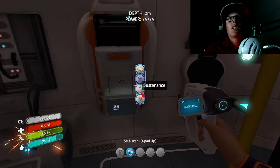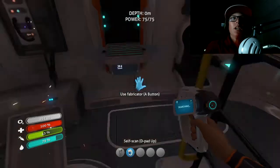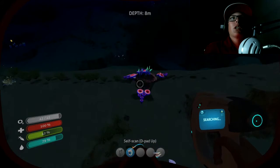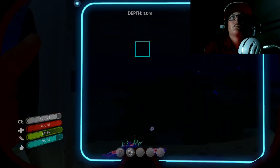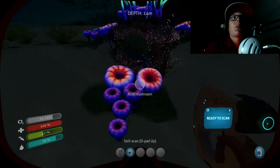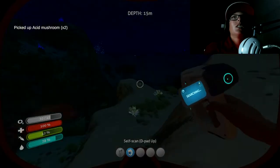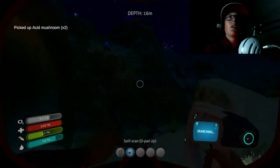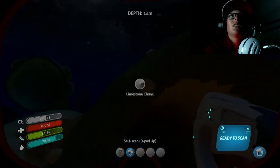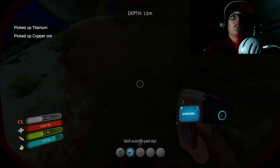To make the sea glide you're going to need copper wire, lubricant, and a battery. It doesn't seem like that much but it is pretty costly. I don't have any copper on me, so I'm going to go pick up some acid mushrooms and mine these limestone chunks up here — that's where you get copper. I need three copper because I need two for the copper wire.